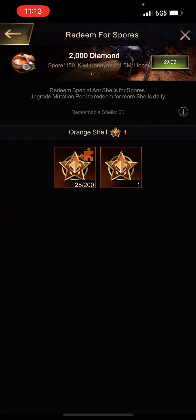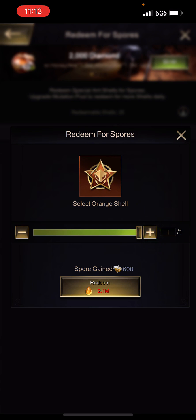You can see at the top it says Redeemable Shells: 20. So if I had some purple, blue, or green ants I could click on them, click Redeem, and it will tell me how many I can redeem. I move the slider to select how many shells I want to redeem, and below it will tell me how many spores I'll gain. There's a certain honeydew cost to get those spores.